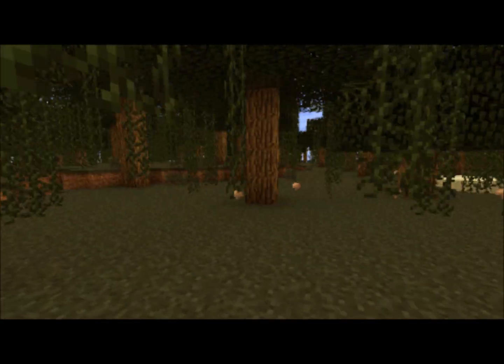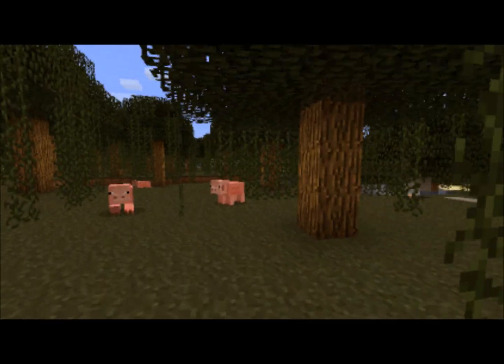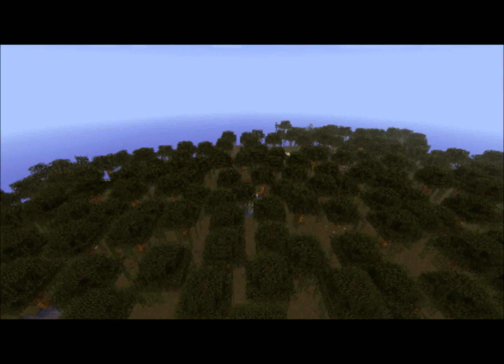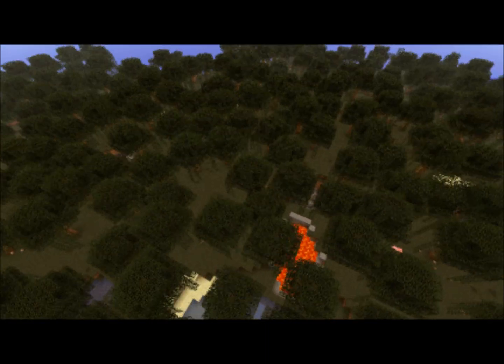This mod makes swamps thick enough where it's hard to see where you're going when you're inside them because there's so much vegetation. Here's a view of the swamps from above — you can see that they're much thicker than they usually are.